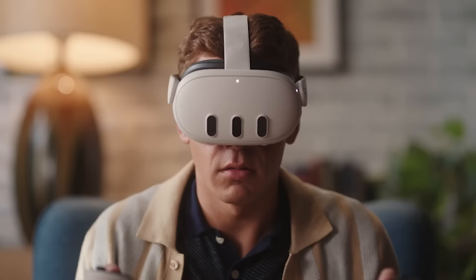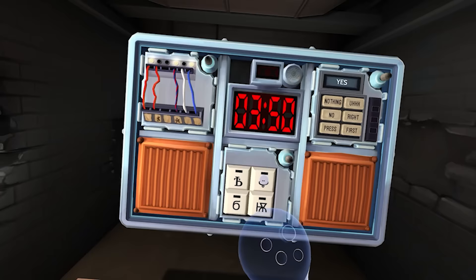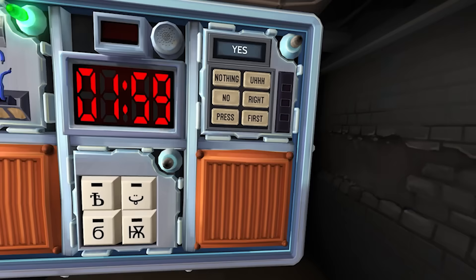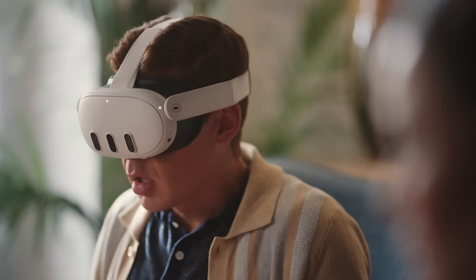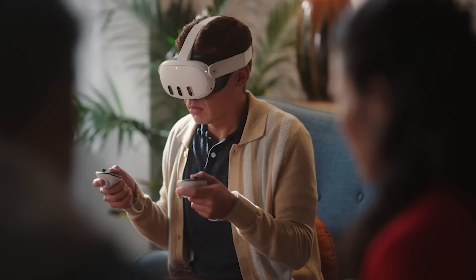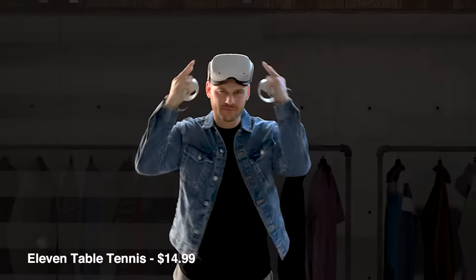Keep Talking and Nobody Explodes is next at $14.99. It's a party game with a unique mixed reality implementation — the game itself isn't mixed reality, but the lobby/setup is. People in the room use a printed or digital manual to talk you through defusing a bomb while you're in VR. The mixed reality element lets you stay present in the room while talking to people and getting things ready before entering VR.